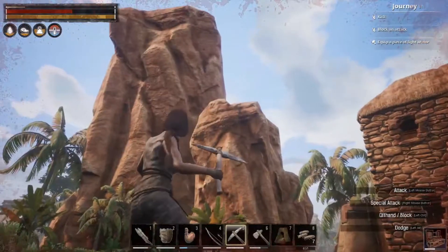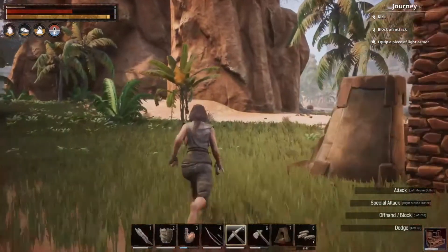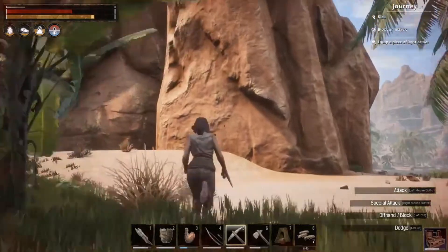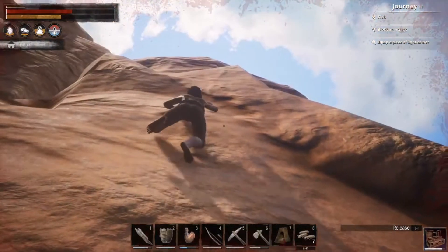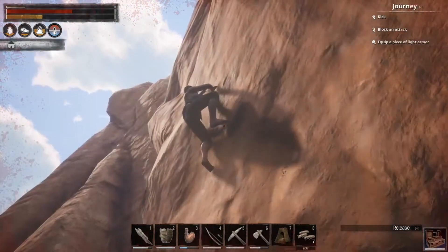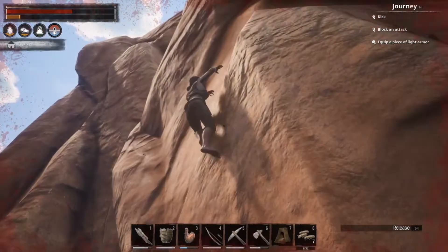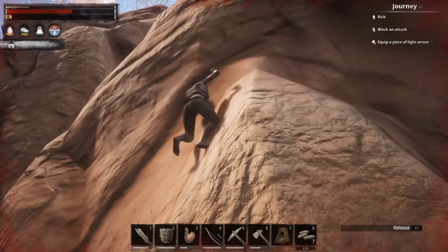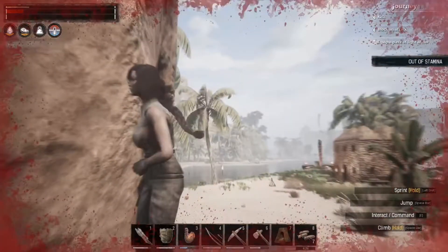Next up is Agility, which covers iron endurance, cat-like reflexes, and effortless leap. Sprinting drains 25% less stamina, falling damage is halved, and jumping no longer costs stamina. As you progress to the very end of the agility attribute, you can actually do a double jump. As well as nimble tumbler — when dodging, your armour counts as double, which is probably a very important aspect to have in these unforgiving lands.